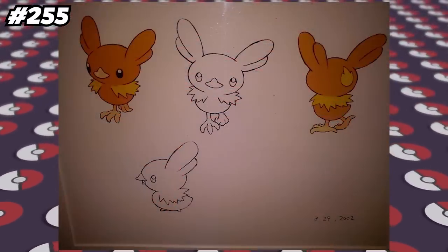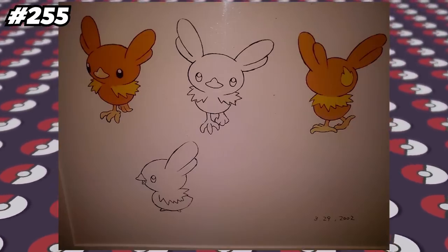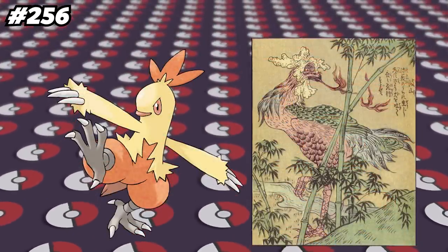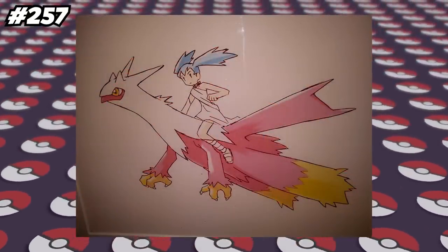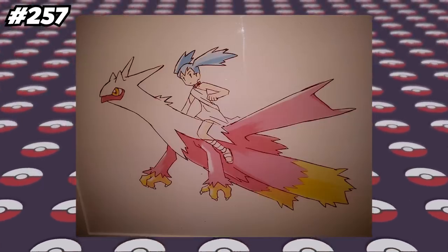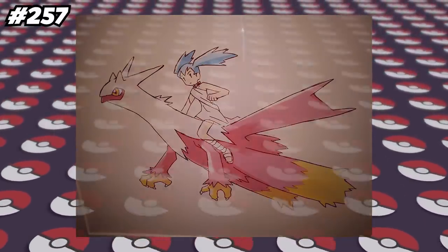Early artwork for Torchic, dated March 29th, 2002, shows it with much bigger ears, making it almost resemble a chick and rabbit hybrid Pokemon. Combusken is based off of the Bassan, a Japanese legendary chicken that can breathe fire. Similarly, early artwork for Blaziken shows a Pokemon that looks like a Latias and Blaziken combined, accompanied by an unknown trainer. This design later turned into the Blaziken we know today, which was one of the first Generation 3 Pokemon ever created.